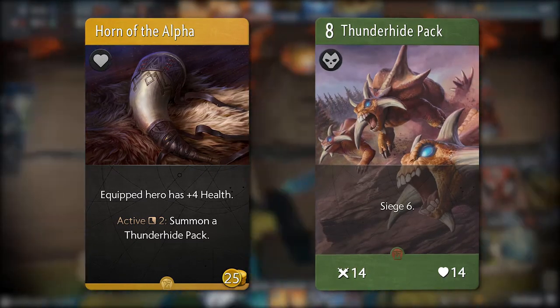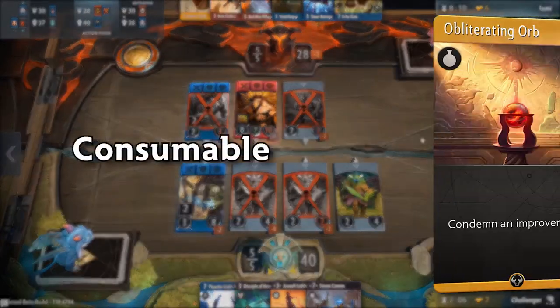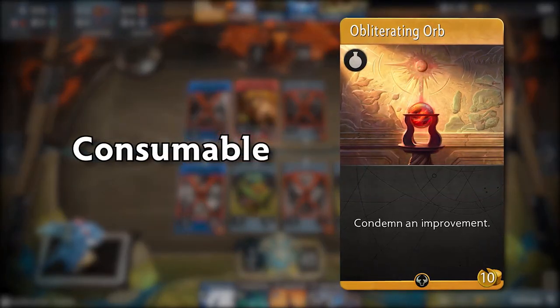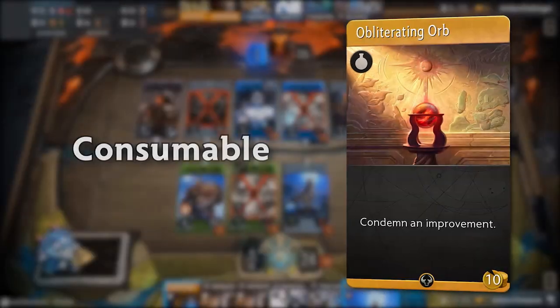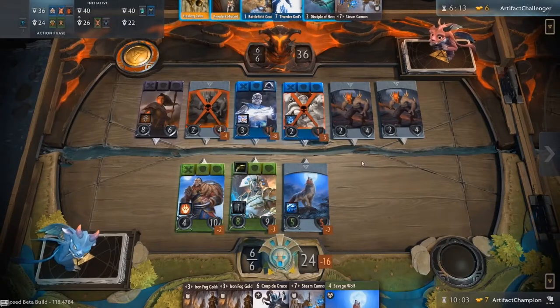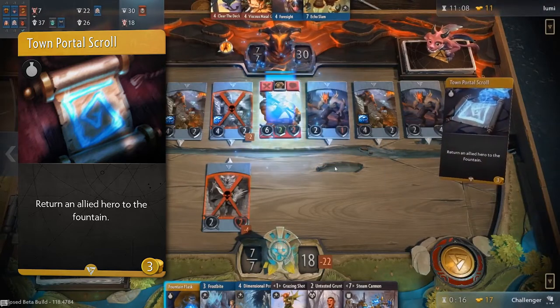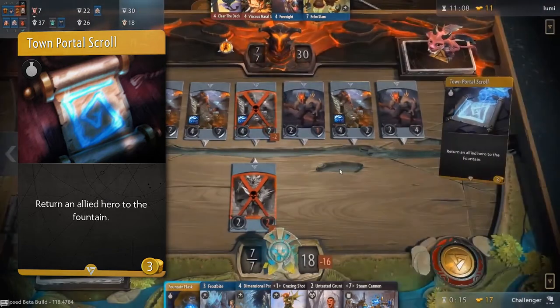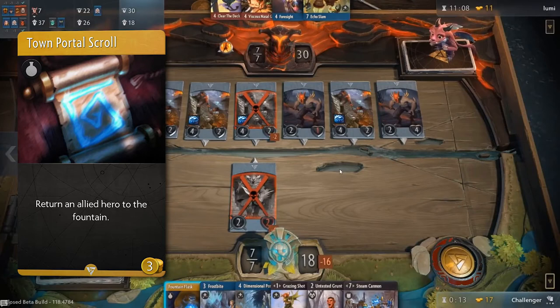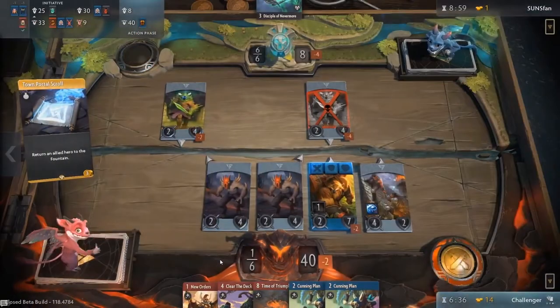Horn of the Alpha gives the equipped hero plus 4 health and an active ability to summon a creep called Thunder Hide Pack that can do 6 siege damage. Next up on the item categories we have consumables. They are represented by a potion icon. Unlike other items, consumables are played similarly to ability cards where they can only be used once. Town Portal Scroll is a cheap consumable that returns an allied hero to the fountain. This can be very useful when your hero is weakened and your towers and ancients are in no immediate danger.